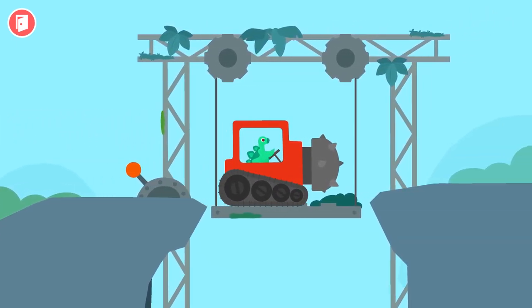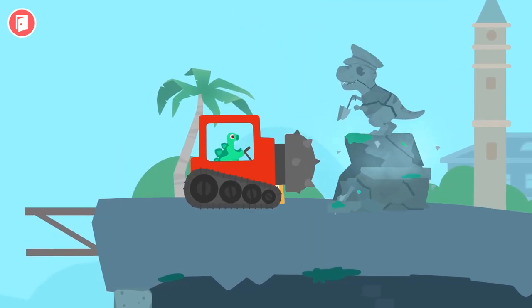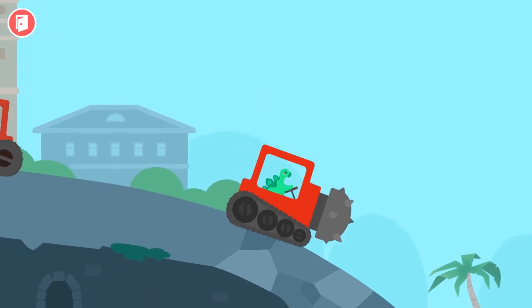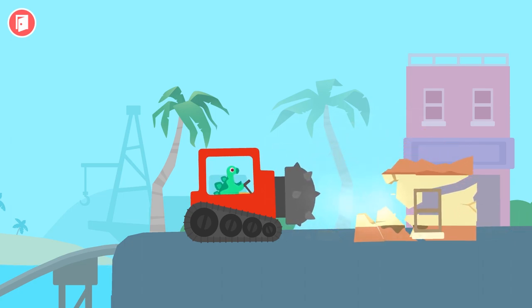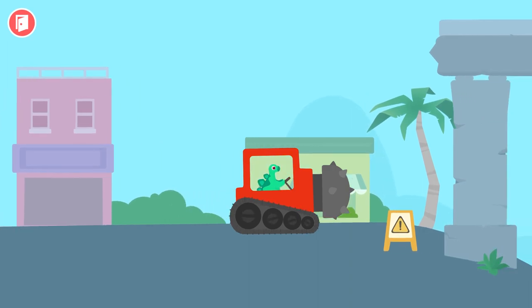Oh! I found a cable car! Hit the tower! Wow, it's an abandoned dinosaur statue! It's a tough one! The T-Rex helped to move the remains away! Let's go to crush the abandoned house! All down! Stegosaurus director accomplished this mission very well!